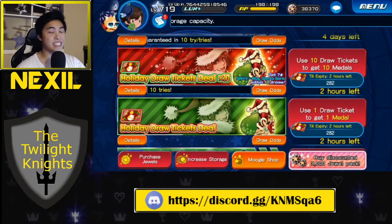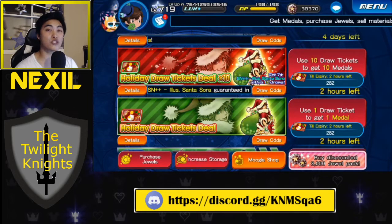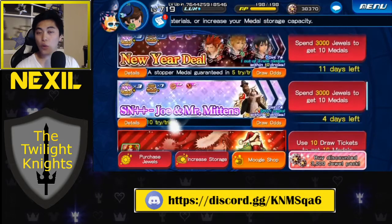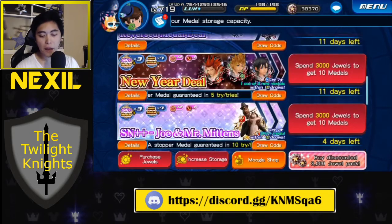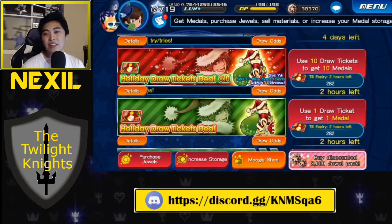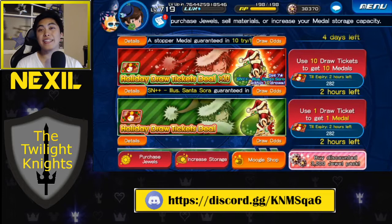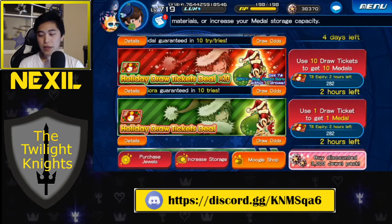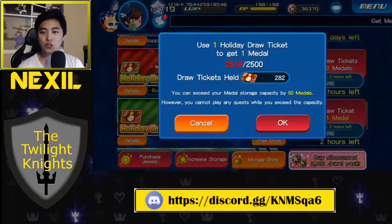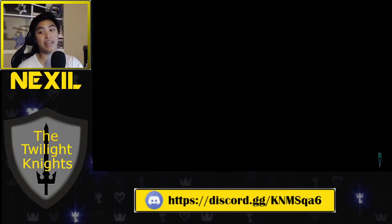It's free medals. It's the only real way of accessing Tier 2s up to Tier 6s that aren't Kingdom Hearts 3 medals, because they updated the banners to only include Kingdom Hearts 3 medals and up. So it's the only way of getting those medals — make sure you use it. Even if you don't use the medals, you can go ahead and sell them for draw points. We have 282 to burn, so let's do these two small ones first and then we'll start doing them 10 at a time.